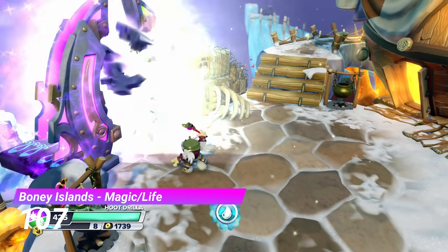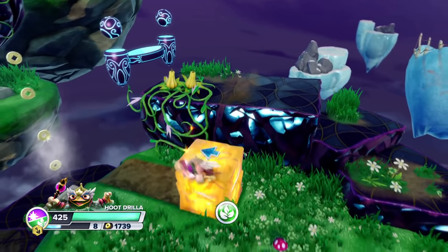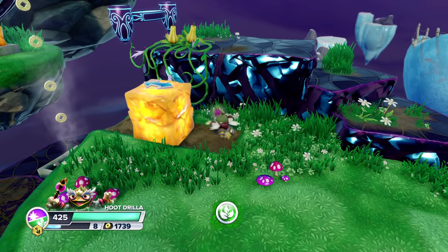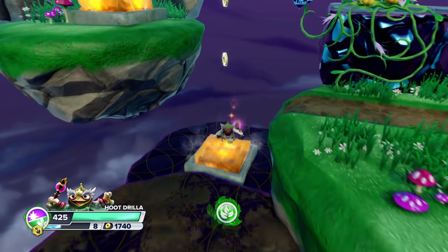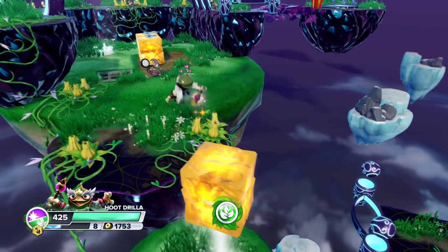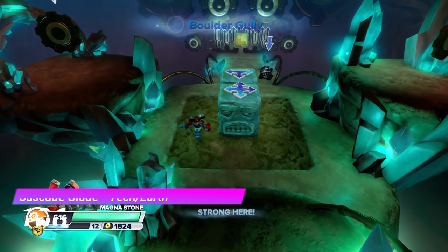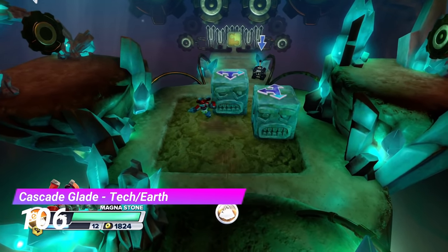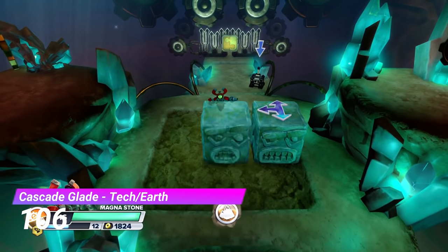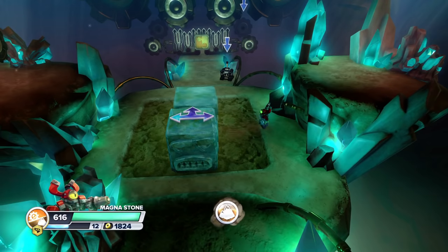Now onto the Magic and Life gate from Boney Islands. This gate is built around the Amber blocks seen in the actual level. The problem is they don't use these blocks in a way we haven't already seen, so it's not as interesting as you'd hope. The Tekken earth gate from Cascade Glade has a very basic and easy puzzle, but it is the second level so I'll cut it some slack.